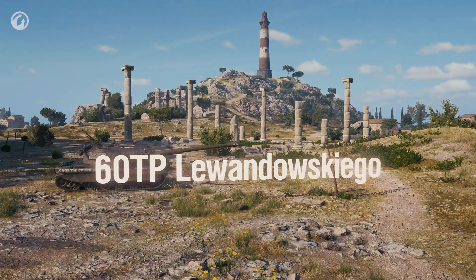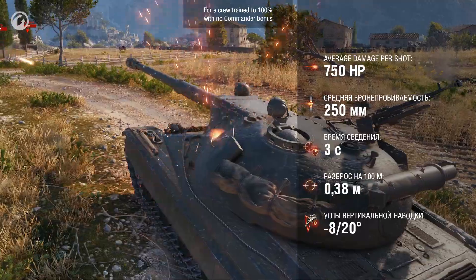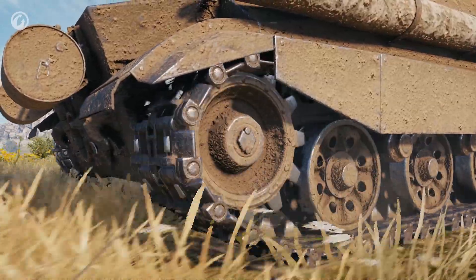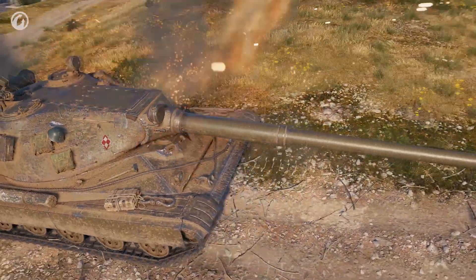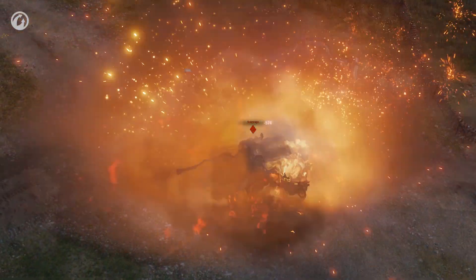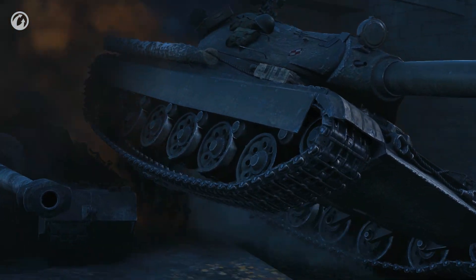The 60TP Lewandowskigo leads the branch from the top. This is a slow but well-armored tank that packs serious heat. At the front of the turret you have 260mm of armor, the higher glacis plate is sloped, and the lower armored plate is almost invisible. The 60TP has admirable alpha — 750. You'll be able to use these specs to your advantage, as the 60TP is a jack-of-all-trades: it can keep a front on lockdown, be on the edge of a breakthrough, take a hit, or be predatory, looking out from behind cover. The Big Lewandowski is a universal soldier, carrying the spirit of the nation.